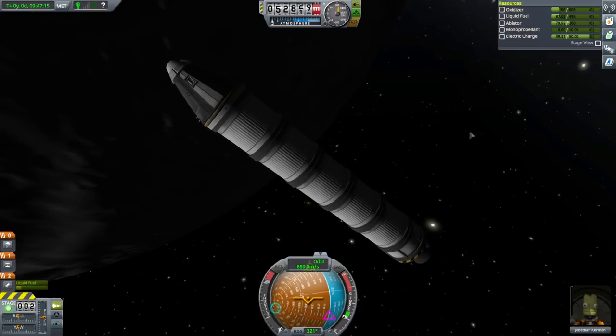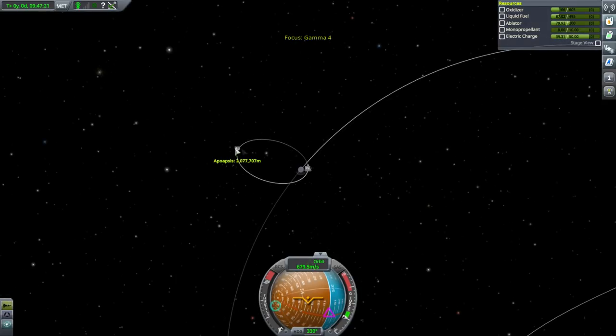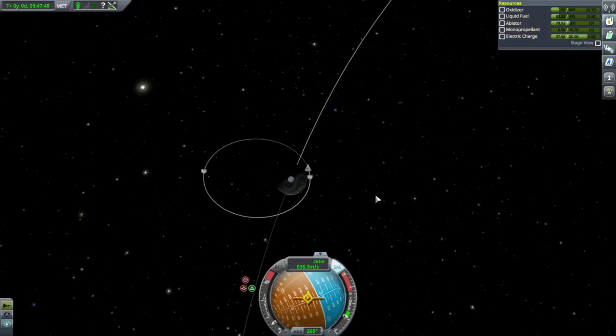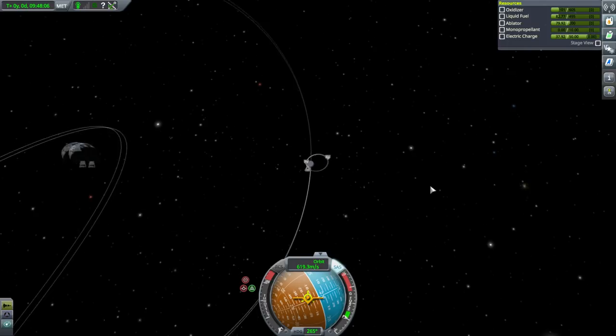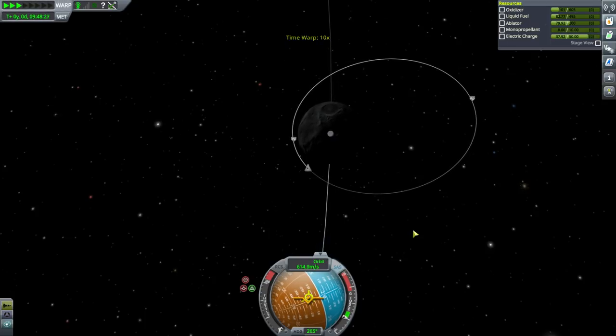I'm somewhat tempted to duplicate Valentina's efforts around the moon. Let's get into a somewhat tighter orbit — though actually we're not at periapsis so burning retrograde here will bring our periapsis down as well as our apoapsis, which is less efficient. Let's go around again and make it circular — actually maybe I shouldn't overdo things, especially since we can't really see what happens when we get back. Let's leave it and not do any more science for now. We'll be back.